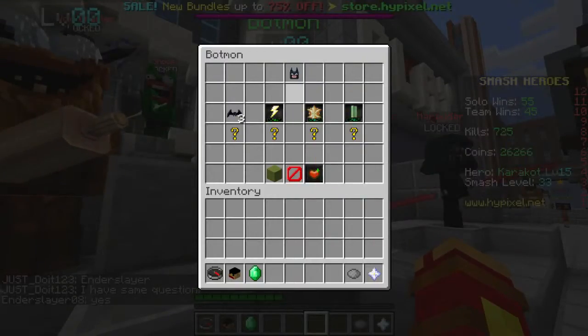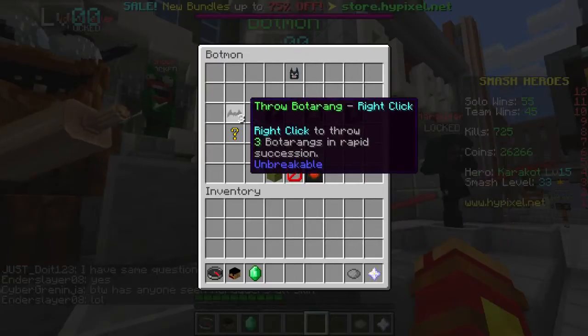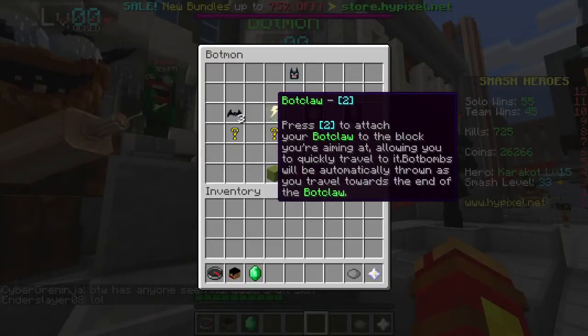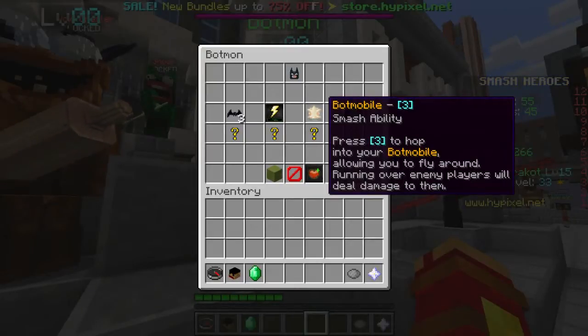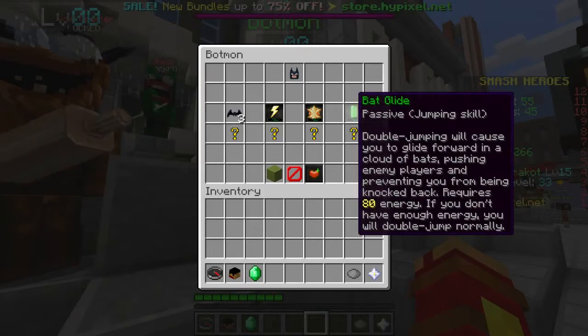Botman is what my friend James uses. He's a ranged character, difficulty 1. He throws three batarangs in succession, which he basically spams. Backlod — he basically grapples onto something and throws bombs on the way in. Batmobile — you basically summon a Batmobile, fly around, and kill people. And Backglide — you have better jumping.